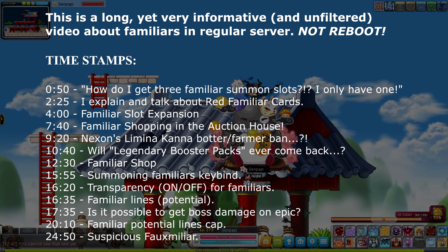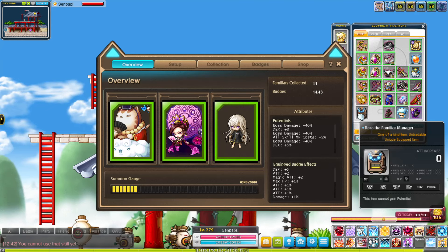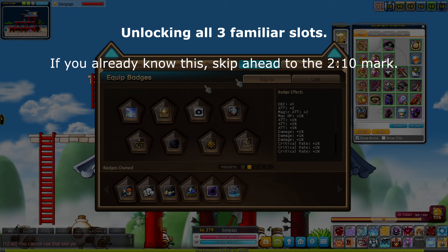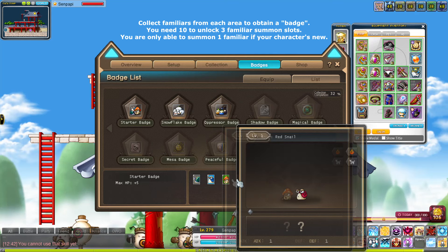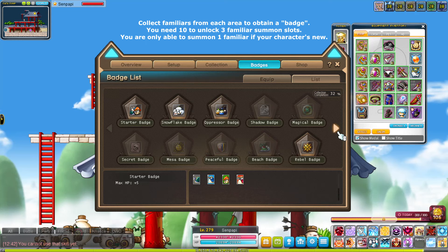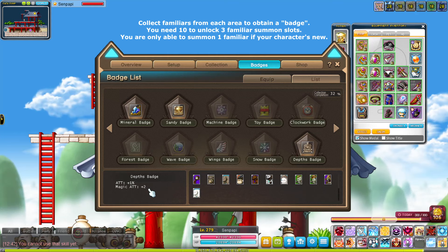You open your familiars through your Equip tab, then double-click the row. If you have never touched familiars before, you want to go to your Badges tab, because you want to collect all of these badges. Badges are essentially a list of familiars you need to collect. The beauty of reg server is that you can buy all of these in the auction house, or buy a service where someone provides an entire collection of familiar cards. Completing badge sets gives you stats like ignore defense, 1% attack, magic attack — pretty nice.